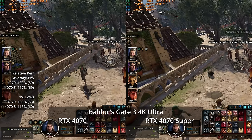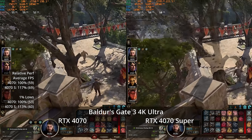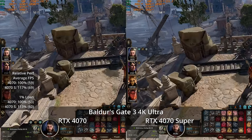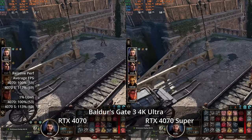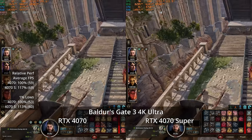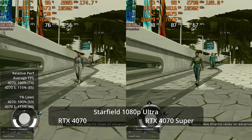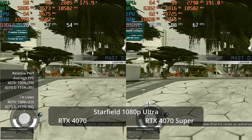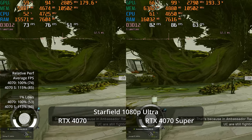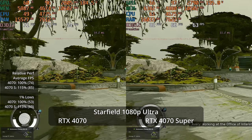Both GPUs handle Baldur's Gate 3 well all the way through 4K Ultra native resolution. Not every game needs to be as demanding as path-traced Cyberpunk. Moving to Starfield at 1080p Ultra with upscaling turned off — the Ultra preset normally includes upscaling — we see 85 versus 74, a 15% advantage for the Super, and a 13% advantage in 1% lows at 60 versus 53.